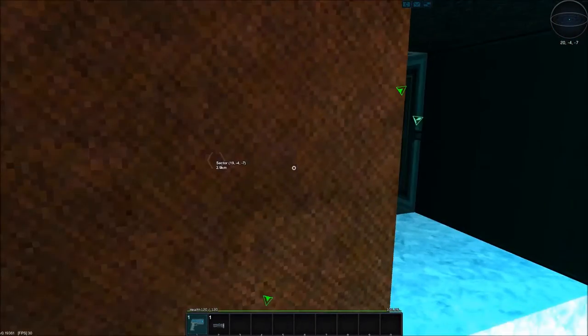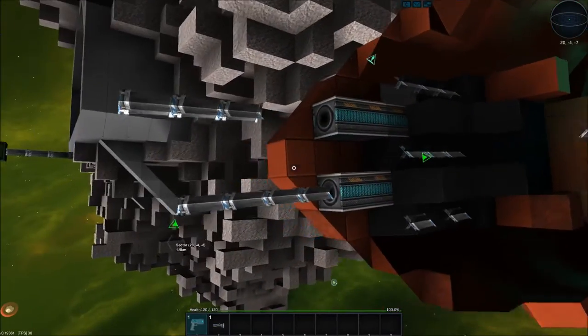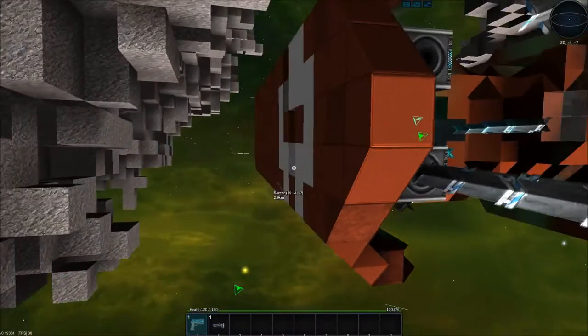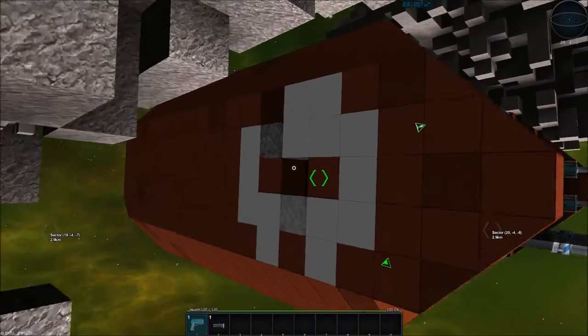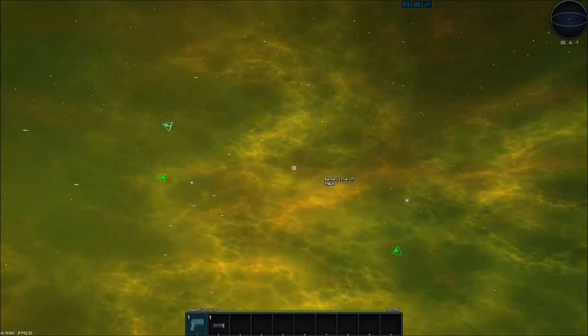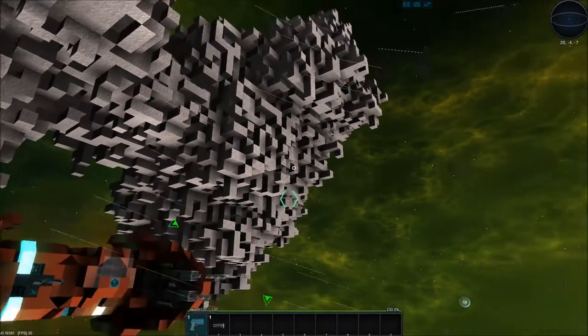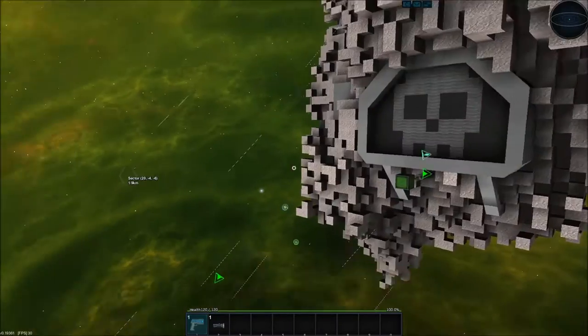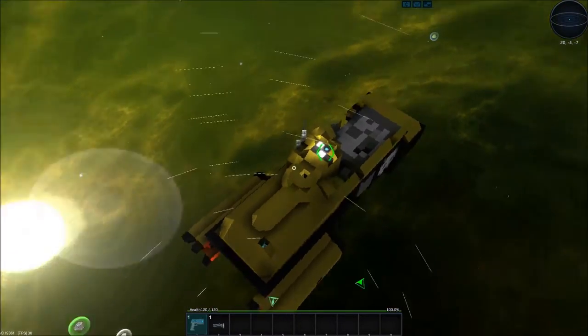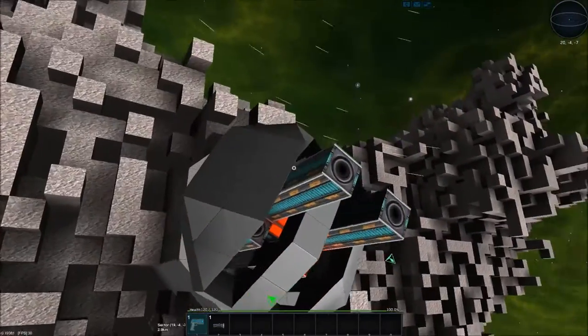That's center mass, that's where the AI is going to aim. A little bit more damage on one side, but we did it — we got rid of the pirates and killed them all. That was cool. I got so much loot from those things, I am not going to be hurting for money for a long time.